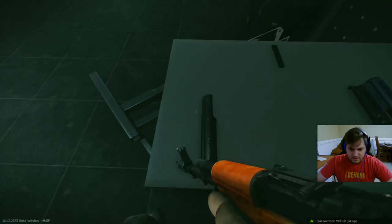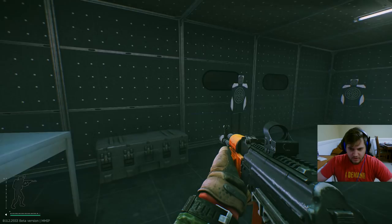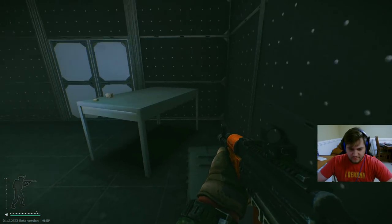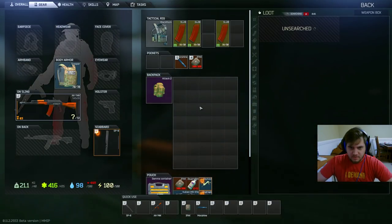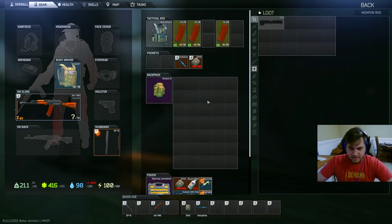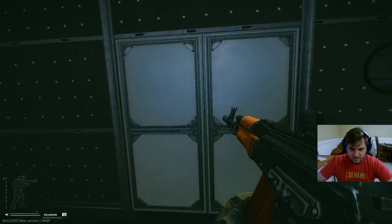Oh, a Vulcan — that's a really good sight. That was a suppressed M4, I believe. Let me grab these attachments, they're worth a decent amount of money. I hear someone running up on me. Oh, that was a flashbang. Let's grab this loot and then check it out. I don't want to go out that door — that door is freaky.